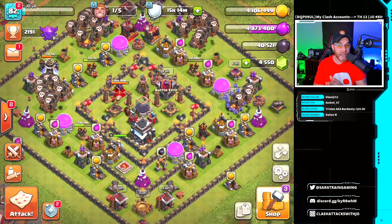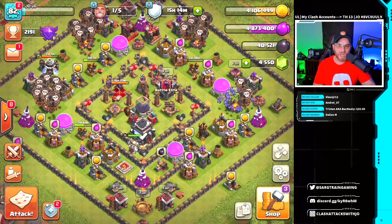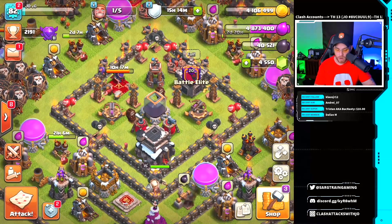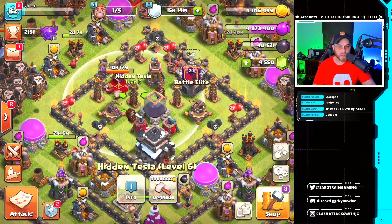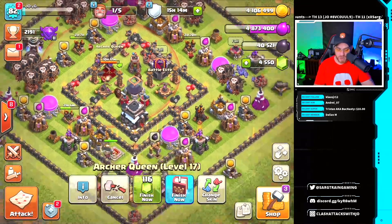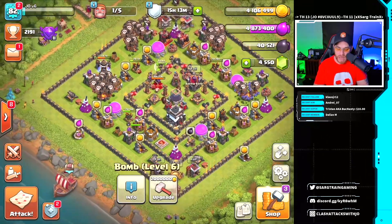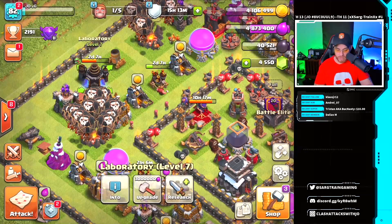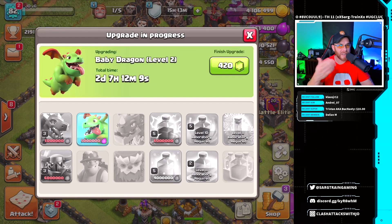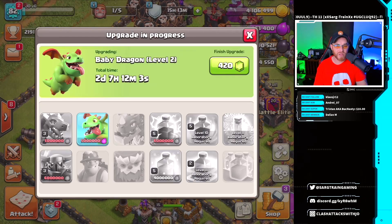It's been about a week since our last episode. I was out of town for a couple days doing family things for the holidays. We did continue to progress — we did one level on our xbows, which are now level two, and upgraded the tesla to level six. The queen is going to level 18, we've done our air defenses and baby bombs, and in the laboratory I finished level six balloons. I also upgraded the jump spell to level two because 20 seconds just wasn't enough, and we put in the baby dragons.